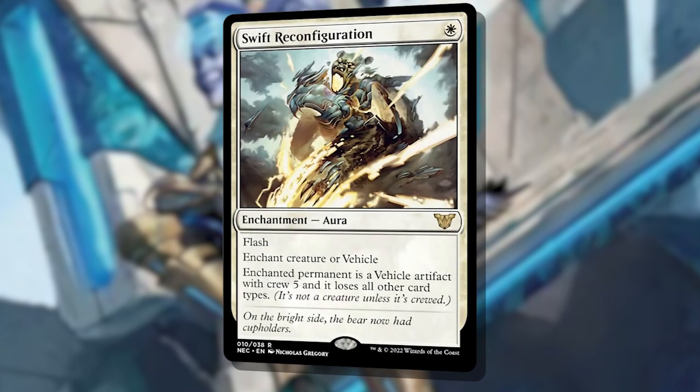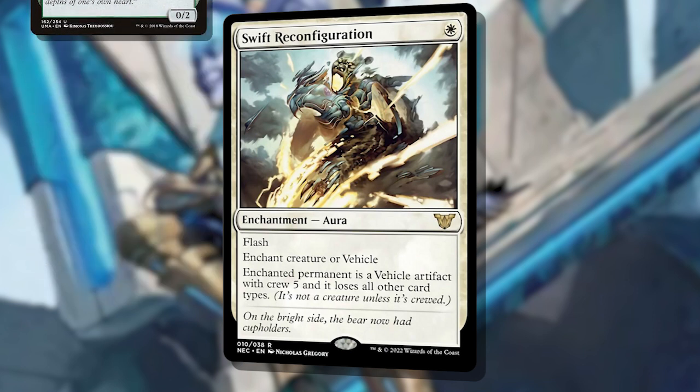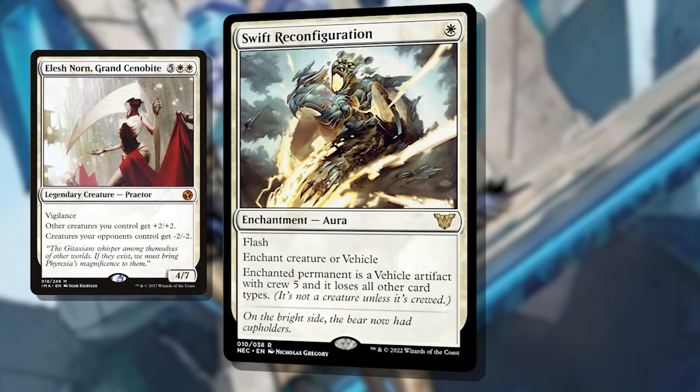Lastly, we have Swift Reconfiguration. At first this looks like a flash pacifism, but it is so much more. Not only is this another great 1 mana removal spell in white, but the fact that, like Impostor Mech, it makes the enchanted creature NOT a creature is the most important part. It's already been broken by creating a 2-card infinite mana combo with Devoted Druid — since a Druid enchanted with it isn't a creature, you can put as many minus-1 minus-1 counters on it as you want, creating infinite green mana. But it can do more than just shut off your opponent's creatures — it could save your creatures in response to Wrath or targeted removal effects. Imagine your Elesh Norn being a non-creature artifact instead of a creature. Much easier to protect.